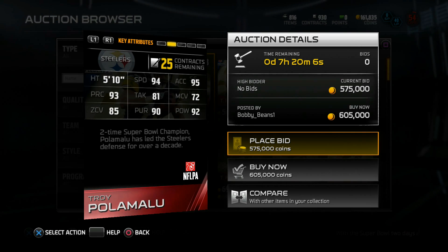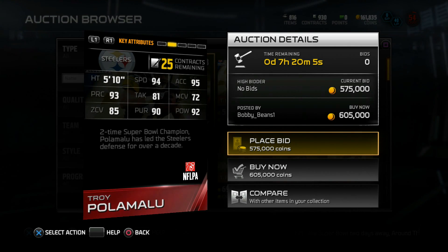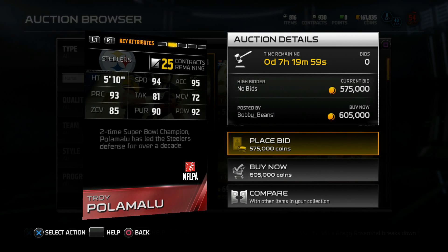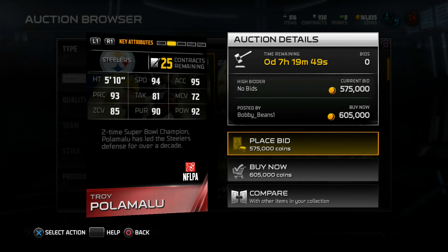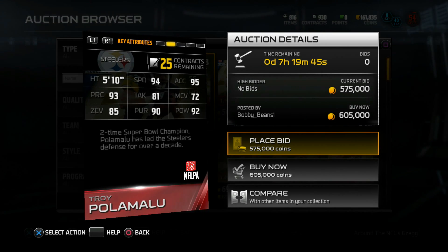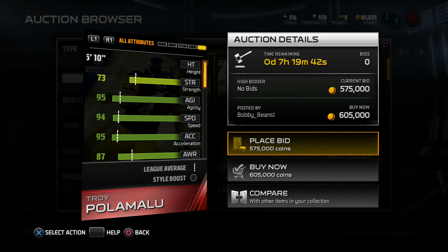94 speed for Troy Polamalu in his prime? He was a freakish athlete, so I thought he could have been a little bit faster. Zone coverage is cool, but tackle is even a little low at only 81. They could have juiced his play recognition and pursuit too. To me this card is very, very underwhelming.